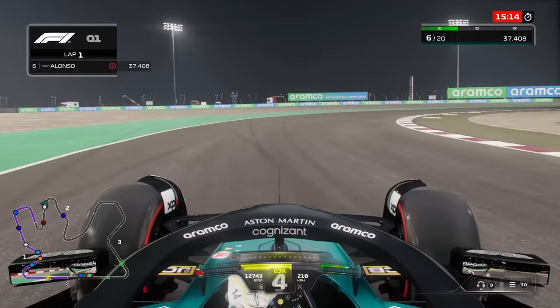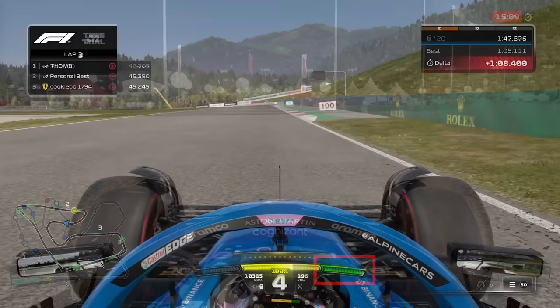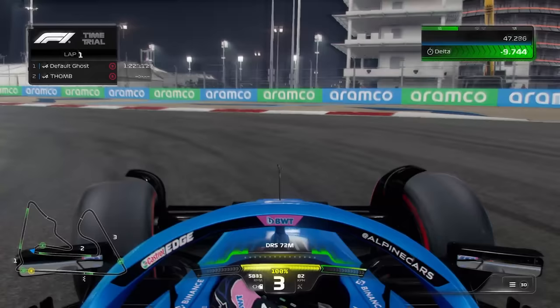The second tip is to not accelerate too early when coming out of the corner. New drivers tend to go onto the power a little bit too early, and this will actually give the car understeer and push the car out wide so it doesn't want to turn in anymore. If you're a little bit more gradual with the acceleration through the corners, you'll be able to turn the car more quickly as well.